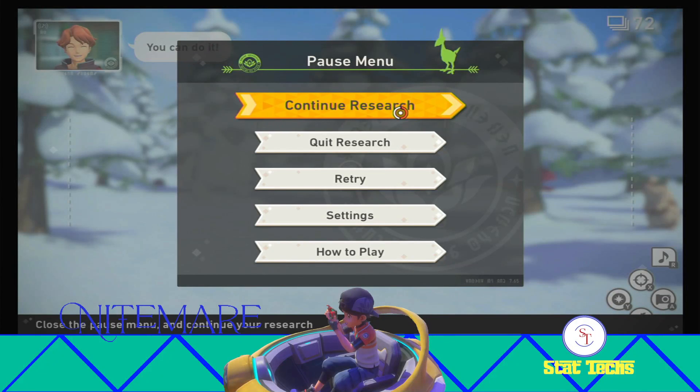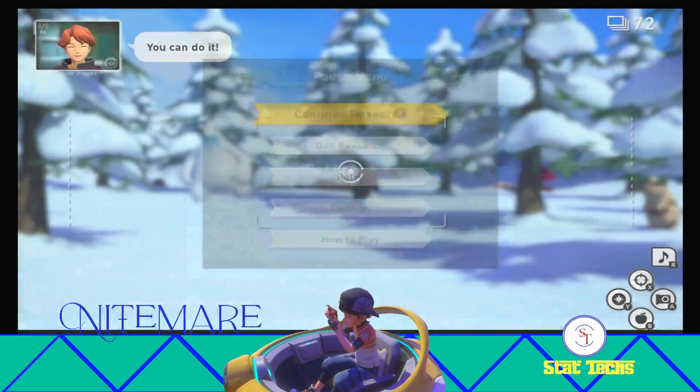How's it going, YouTube? Nightmare here, and today we're going to be doing the Fidgety Snow Runt achievement for New Pokemon Snap. And while we're at it, we're also going to knock out the Icy Armor achievement, because they both take place in the same spot, and they're both pretty easy to do.